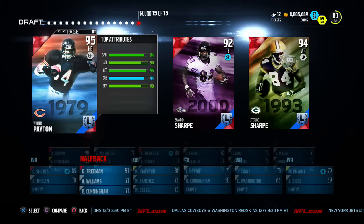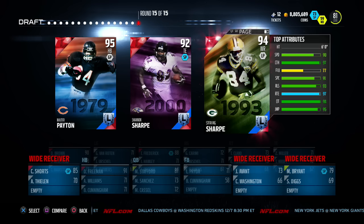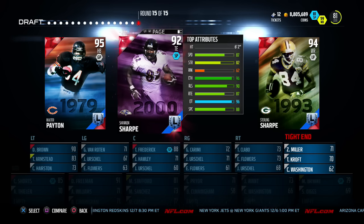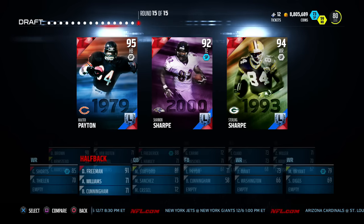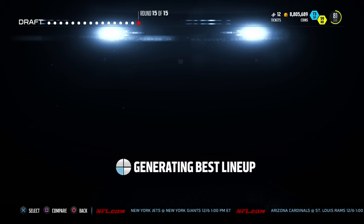Our last round — we got Walter Payton. We don't really need him since we got Devontae Freeman, and we already got some wide receivers. I could take Shannon Sharp, but he's a boring legend, so I'm gonna go ahead and snatch Walter Payton — I think he's gonna make the biggest difference out of all three of these legends.